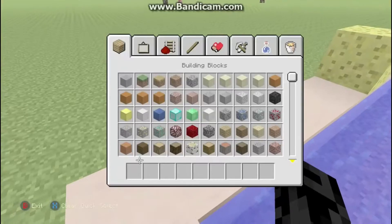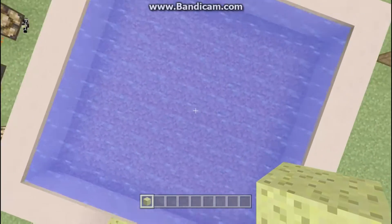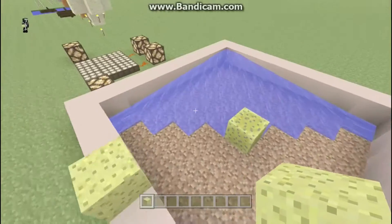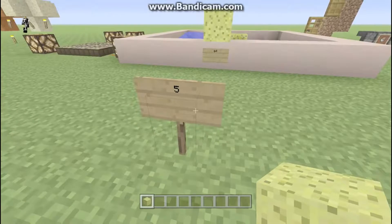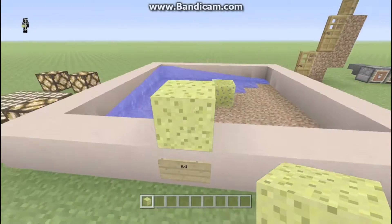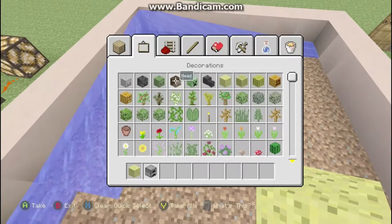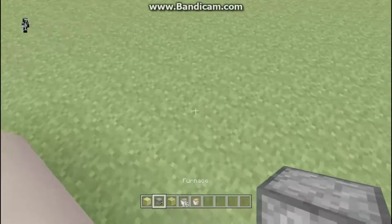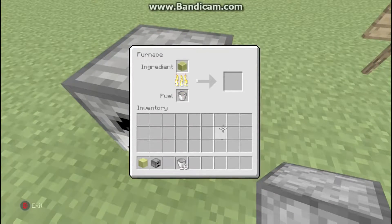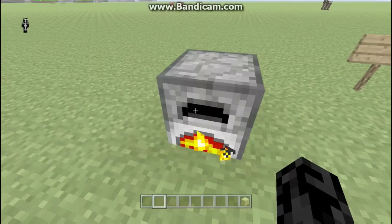Okay, next is sponge. From what I've seen, it can take up 63 blocks — there will always be this one left in the corner if you do it like this. It can take 63 source blocks of water into itself, and then you can let me get some wet sponge and a lava bucket — obviously the best to smelt things in — and you can dry it out, which takes a minute, and you can get a normal sponge again.